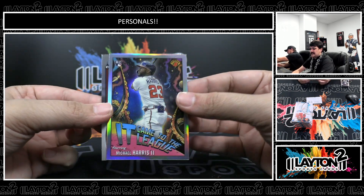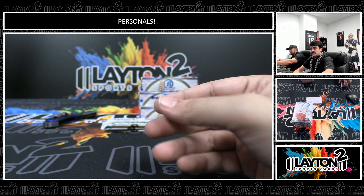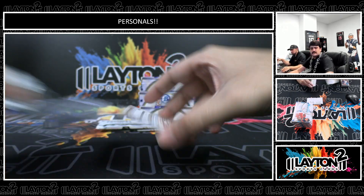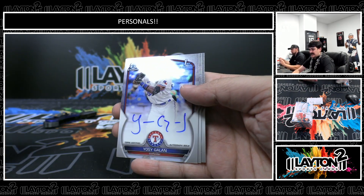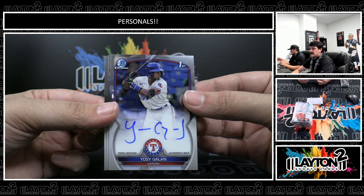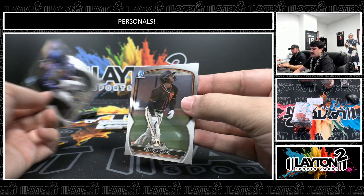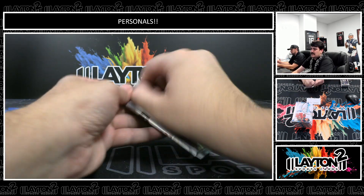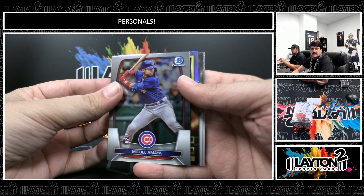There's an It Came to the League, Michael Harris. I don't know if there's autos on that set — that'd be kind of cool too. Like a Mike Trout auto on his old-looking design card. There's a Yossi Galan, first for the Rangers, first Bowman base auto. Chirio Luciano. A couple packs left in the hobby for you, sir — and then we've got Choice, three Choice.